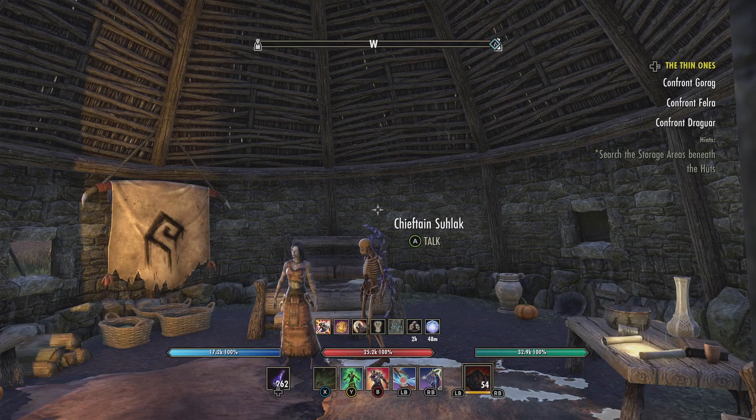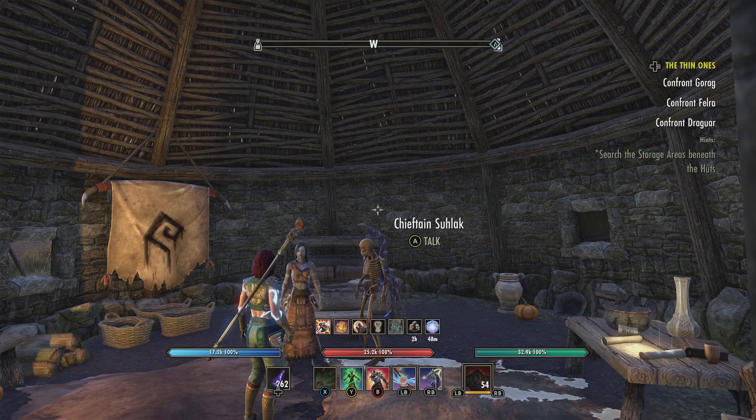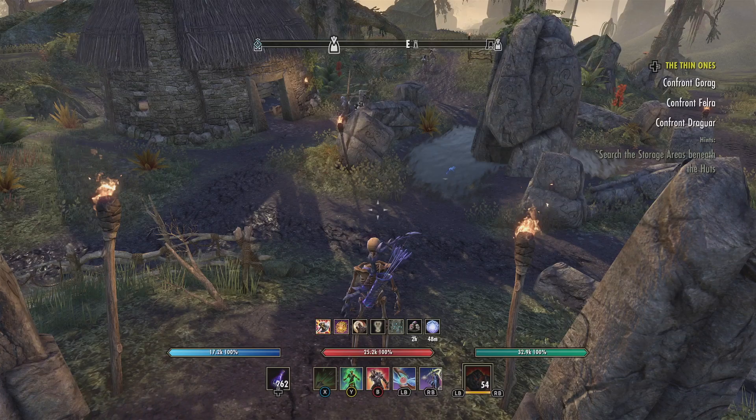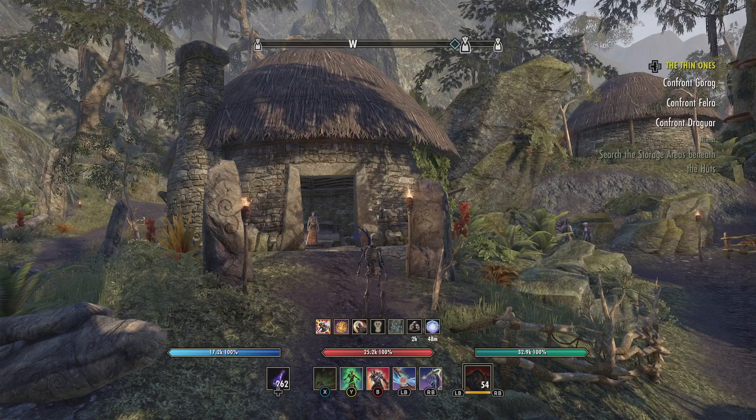You have to stop the threat to Still Rise Village — it's called The Thin Ones. Confront Gorogh, confront Felra, and confront Dragoir, and search the storage area beneath the huts. The quest hints tell you exactly where to go so you don't have to talk to everyone. There's also a lore book here — always grab any books you can find, as they matter for things like the Zeal of Zenithar event.